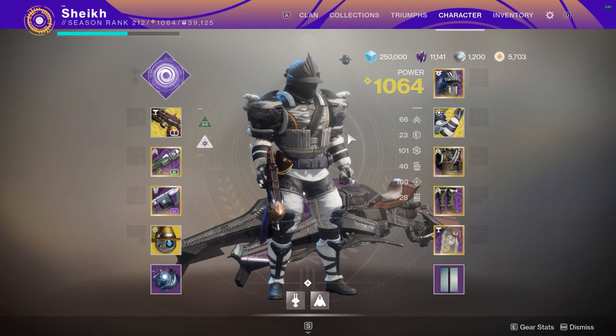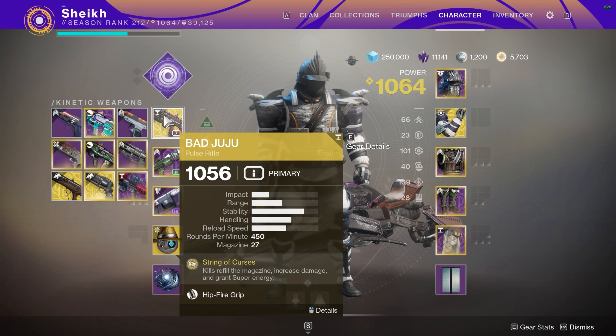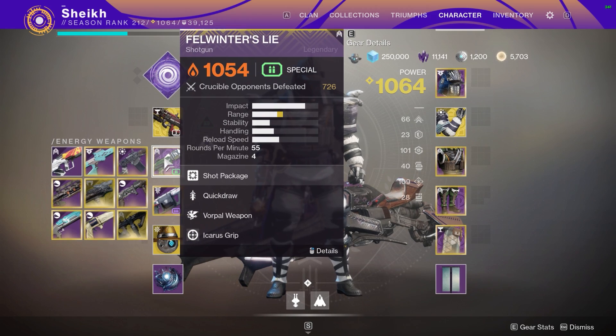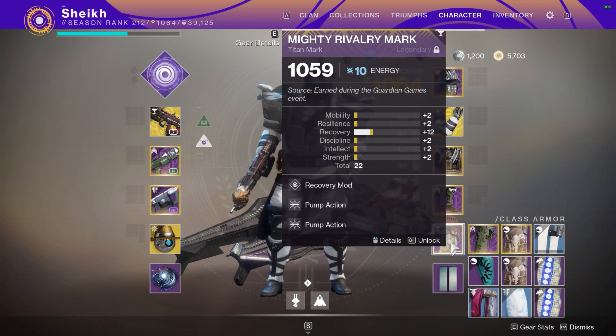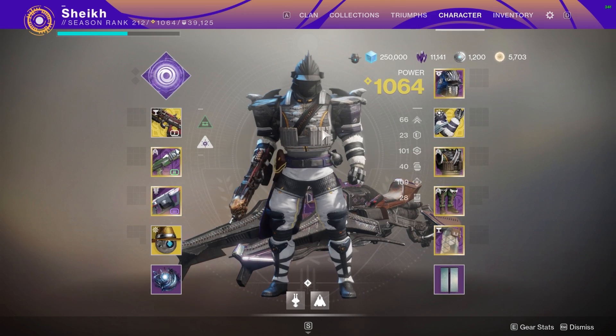Provided of course that you live for the whole duration of the super - you can't die and still get super energy, it doesn't work like that. We're playing with Bad Juju; String of Curses gives you a refill magazine, increased damage, and grants extra super energy. Also rocking a Fael Winter's Lie with Vorpal Weapon, double pump action, and of course 100 intellect and 100 recovery as well.